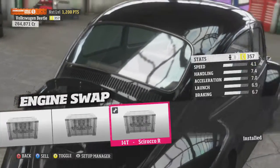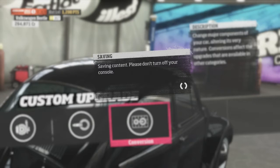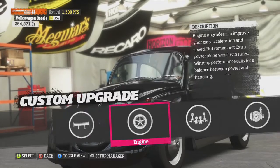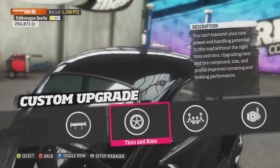First, we're going to go to conversion and swap the engine. I accidentally went out — oops, that was stupid. Okay, custom upgrade, conversion. All I can do is engine swap. I wish there was a twin turbo option.